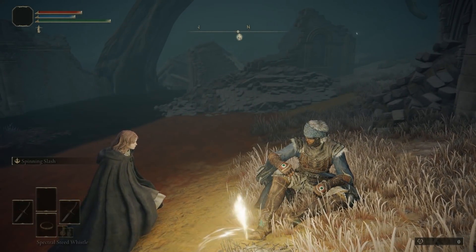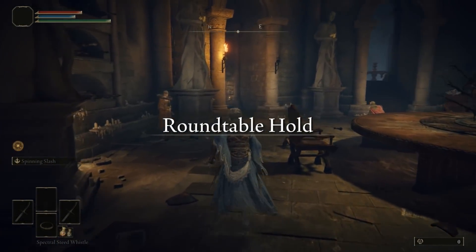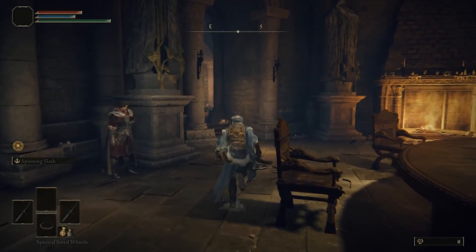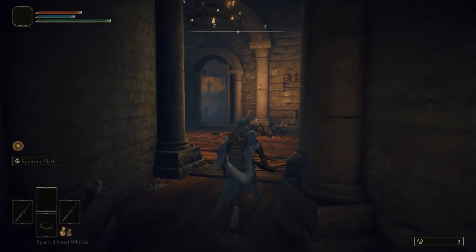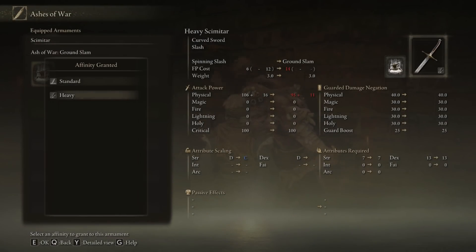Once you are here, go to the right side and we are going to apply the Ash of War we just received, which is Ground Slam. We are going to apply this to one of the swords — let's choose Heavy, though you can choose whichever. And there you go.